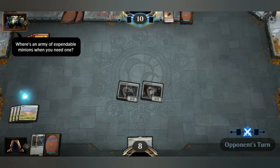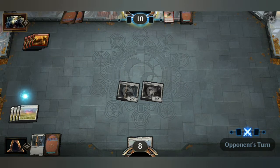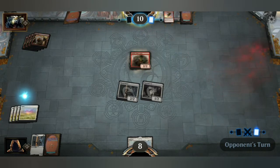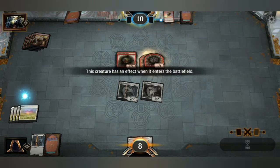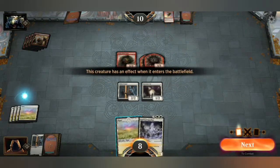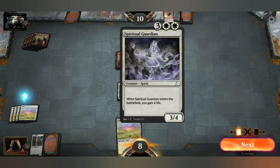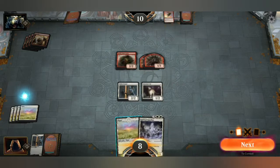Where's an army of expendable minions when you need one? That was definitely an army of minions there. What's this one here? When Spirit Guardian enters the battlefield, gain full life. Well, that's nice. And what is it? 3-4. Cool — I can attack with it and it can kill everything.